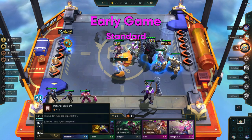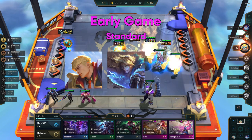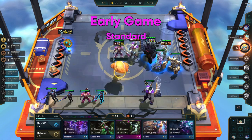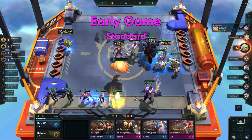You have two main options in the early game. You can play a standard strong early game with Garen, Ezreal, Kassadin, Blitz, and Leona. Or you can play a mercenary comp to gain lots of gold for leveling and picking up your 5-cost units. The safest and easiest way is to use the standard comp.